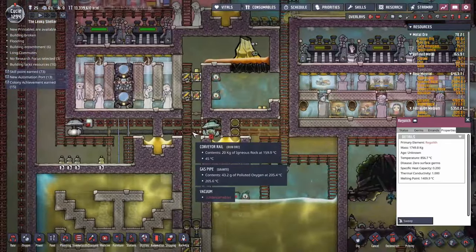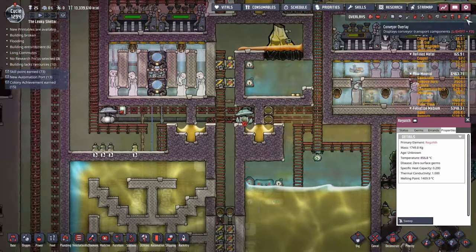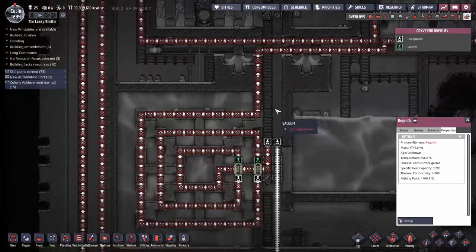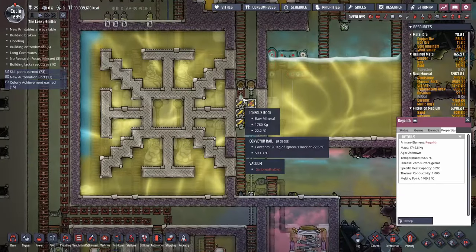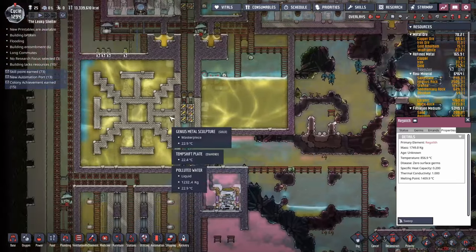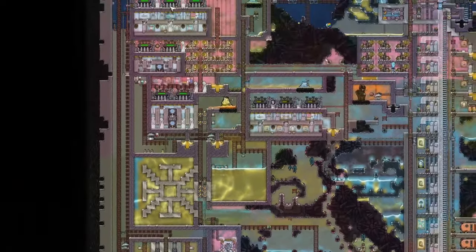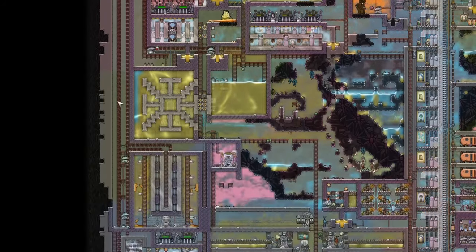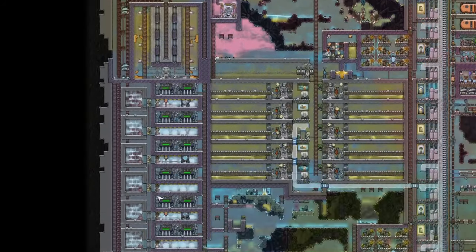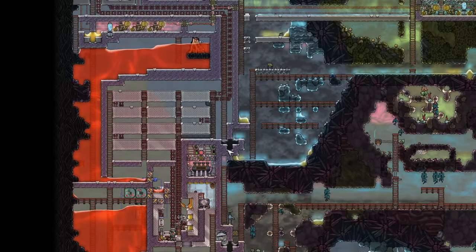And then it comes back here — by the time it gets out here, we're looking at 159 degrees. Close enough. Then it goes through this giant cooling loop before being dropped off down here — I believe that's then whisked off to be fed to stone hatches or something along those lines. So let's get a bit of a zoom out here to realise all of this, all of this dirt cooker, all of this — it all belongs to one device. Just one regolith melter.